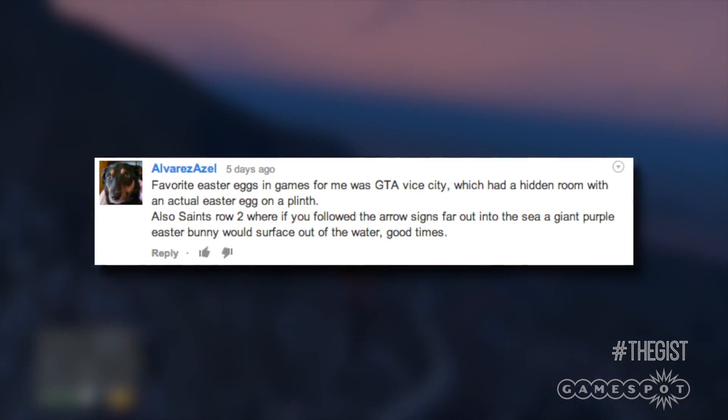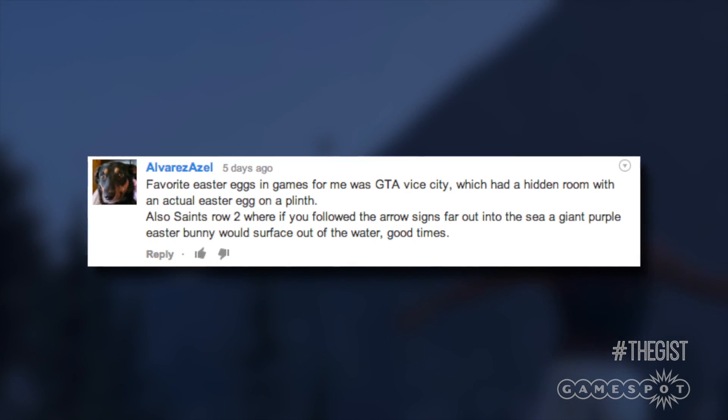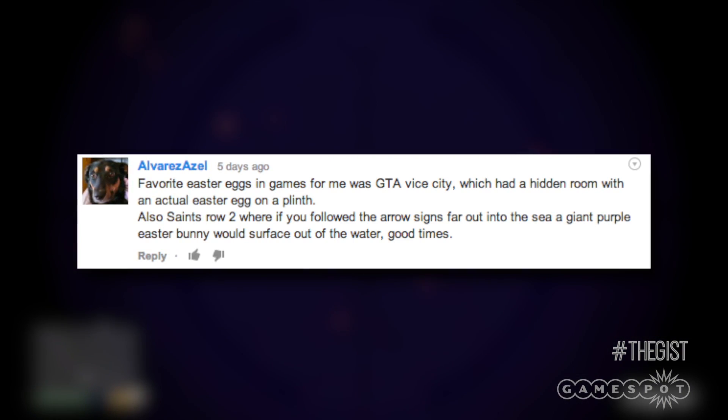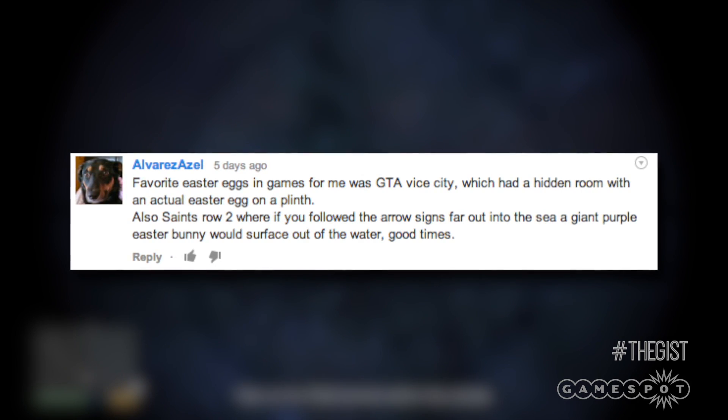On YouTube, Alvarez Azel said his favorite easter eggs were in GTA Vice City, which had a hidden room with an actual easter egg on a plinth. Also, Saints Row 2, where if you followed the arrow signs far out into the sea, a giant purple easter bunny would surface out of the water. Good times.